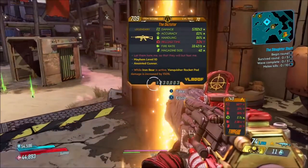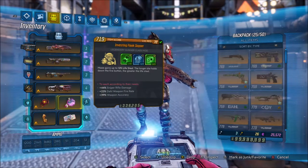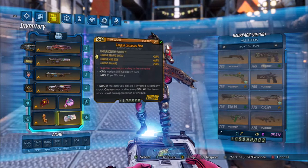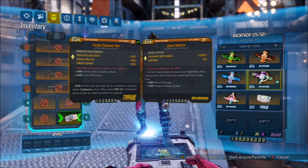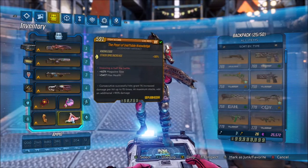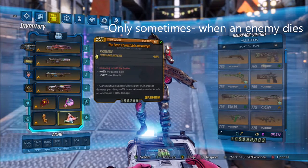It's also worth noting that you can get a much stronger Highfoot Teddy — this one's only about maybe a little bit more than half as good as it can be. The Pearl of Ineffable Knowledge — I think we can't give up the Sapper's lifesteal, I think that is a critical component. But we can drop 40% magazine size and 50% damage for the Pearl of Ineffable Knowledge. With this build it's like perfect — can't miss. When an enemy dies we'll drop the stacks, but who cares?